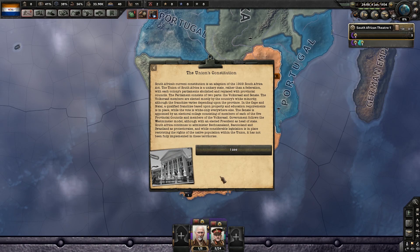The parliament consists of two parts — the Volksraad and the Senate. The Volksraad members are elected mostly by the country's white minority, although the franchise varies by province. In the Cape and Natal a qualified franchise based upon property and educational requirements is in place, while the vote is white-only everywhere else. The Senate is appointed by an electoral college. Government follows the Westminster model, although with an elected president as head of state. South Africa continues to administer Bechuanaland, Basutoland, and Swaziland as protectorates.